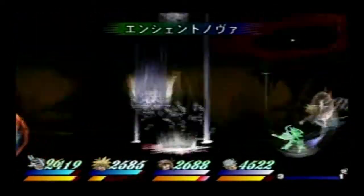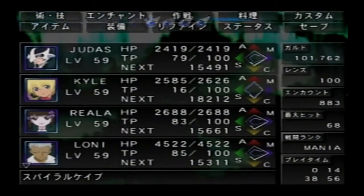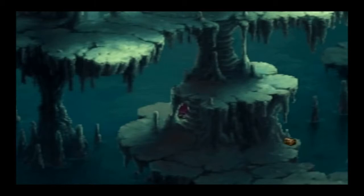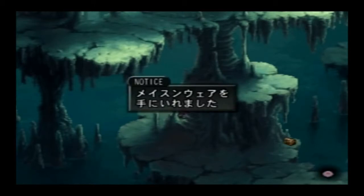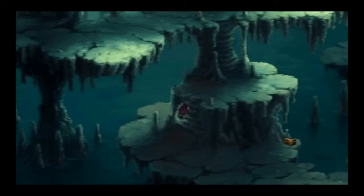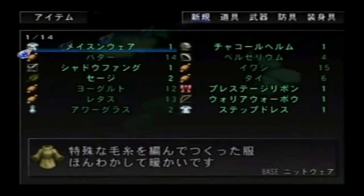Oh no! Evil — oh, debris fall. There you go. I need to heal my TP. There you go. Oh, I see this — it's behind here. I like how they hide the treasure chest behind the background or behind pillars, but you can still see just a little bit — enough so you'll be able to get it. I love how they did it in this game because the treasure chests are really small.